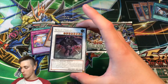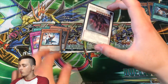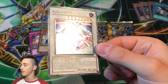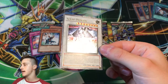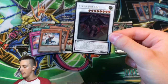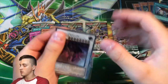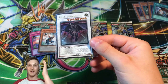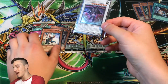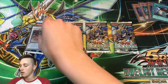Let's sleeve up Scrap Dragon straight away. Look at that gorgeous Euro Ultimate Rare — that is amazing! The back is looking great too. That will do really well at PSA or BGS wherever we decide to grade it. Scrap Dragon goes right in the sleeve — I cannot believe that!